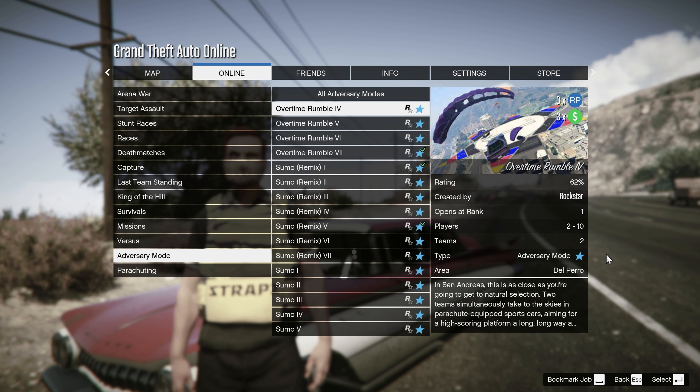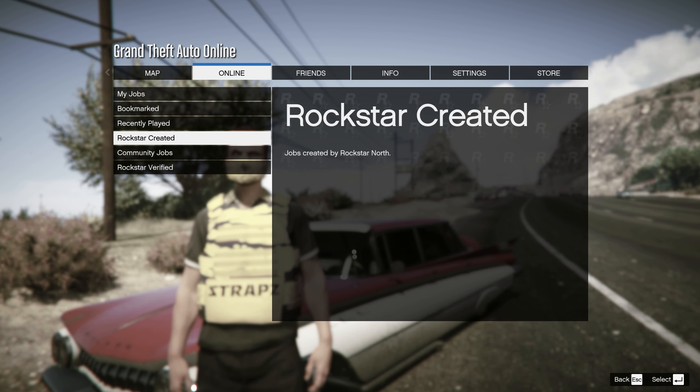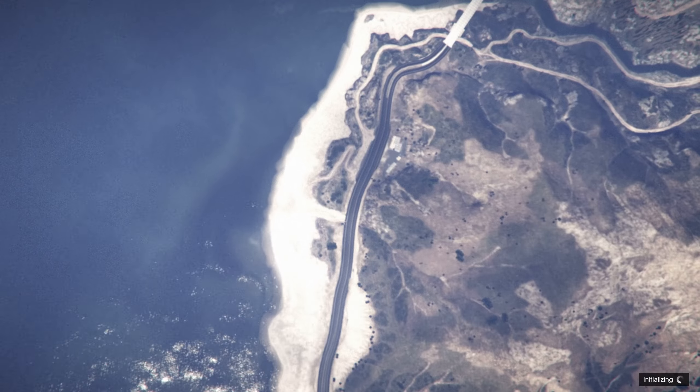Sadly, this does require another player. What I did — because everyone's doing this right now — is just go to Quick Join and then go to Adversary Mode. I'm not even going to skip any of this because I want to show you that I go straight into a join.